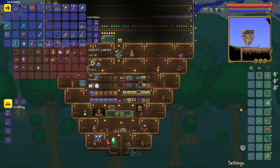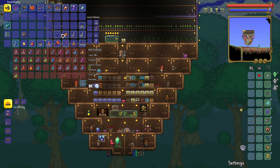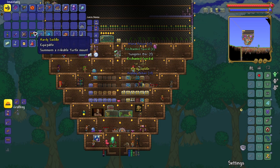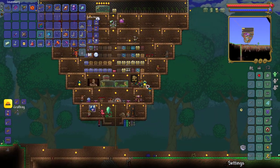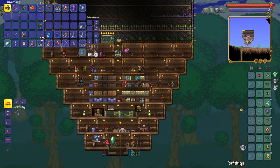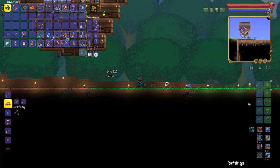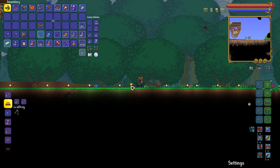Now I'm gonna open that Titanium crate — this is the super crate, we can get a legendary item. Wow, I got Hardy Saddle and another Enchanted Sundial. You may wonder what is Hardy Saddle — it summons the best mount in the game, the turtle. It goes super fast. If Sonic was a mount, he'd be this turtle because he goes super fast.